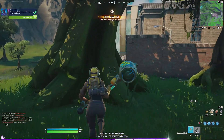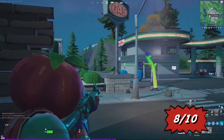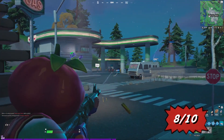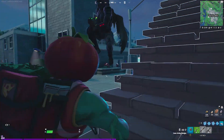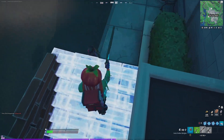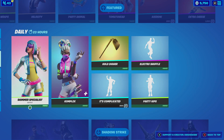For the next skin, we have the Tomato Head, which was made famous by Tim the Tatman — that's the reason why it got so famous. It is an epic outfit costing 1,500 V-Bucks, and I think it's worth it. He comes with two selectable styles, which you have to complete some challenges to unlock. For the back bling, the Special Delivery is one of my favorite back blings out there, especially because of its very bright red color.